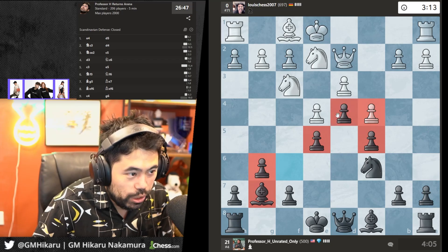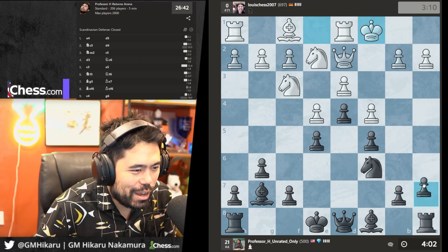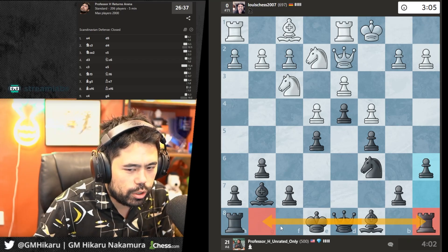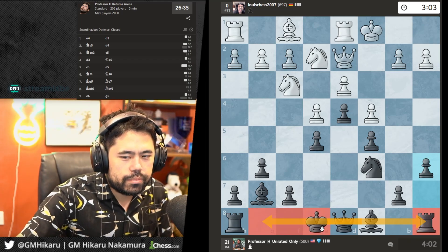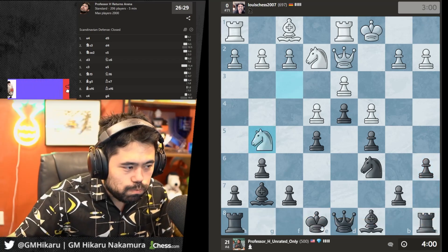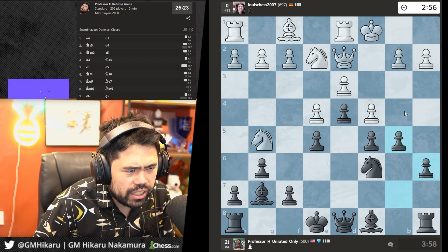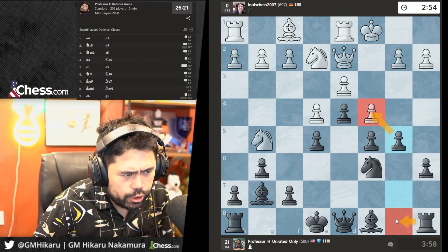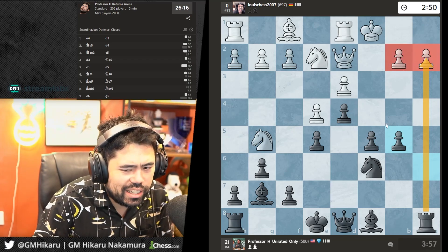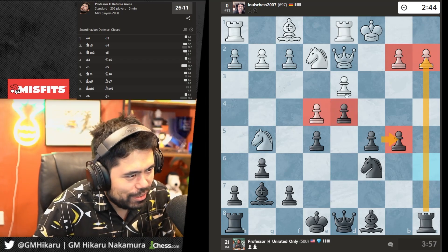I'll go a6 and b5 to plan the queenside — one advantage is I have flexibility to castle either side. Let's push b5, try to open up this side. If he doesn't take I can always take and use the b-file. He does take, so now it's getting kind of scary.